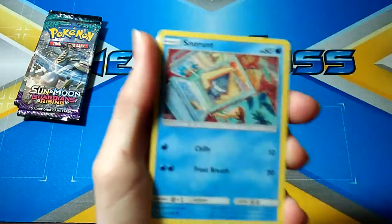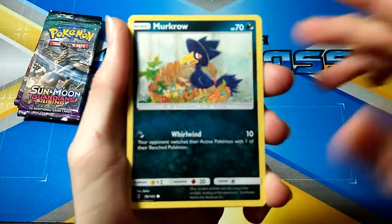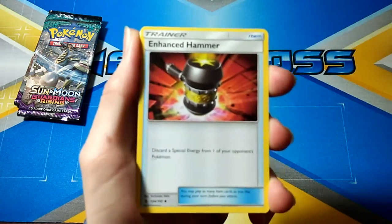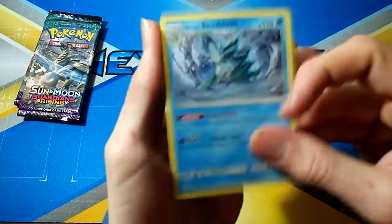Next pack, we have a Pan Jam, Snow Run, Cart Swarm, Vanillite, Murkrow, Steel Energy, Aqua Patch, Enhanced Hammer, Glalie, Nose Pass, and an Alolan Sandslash.